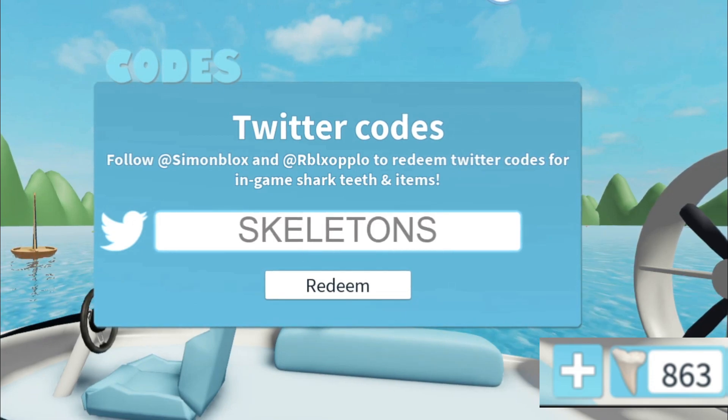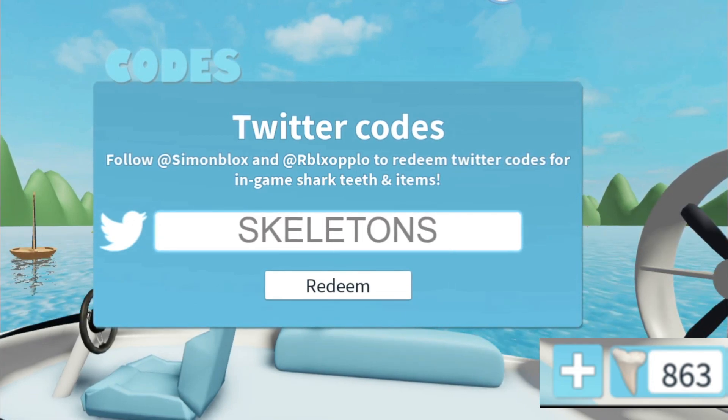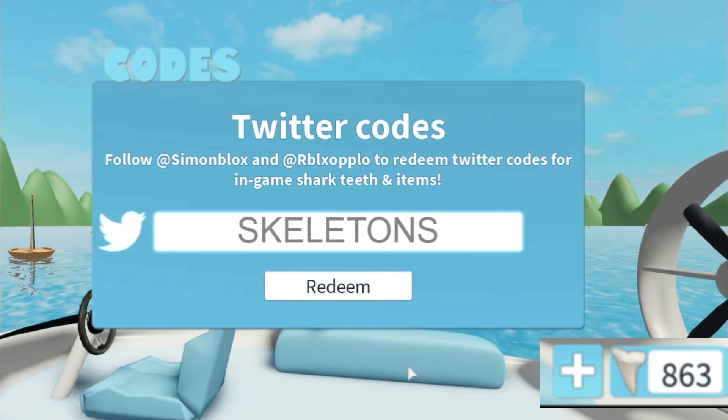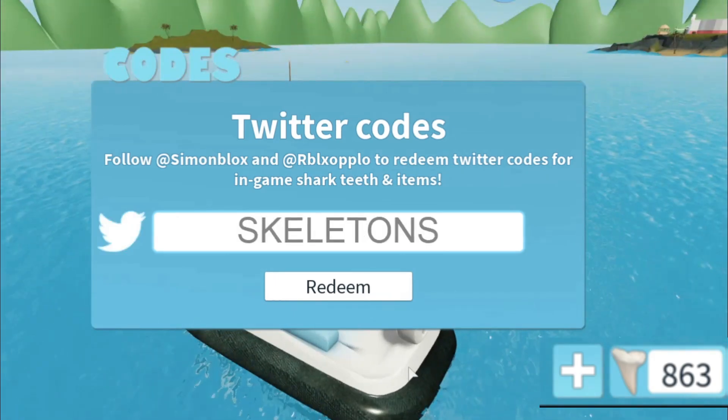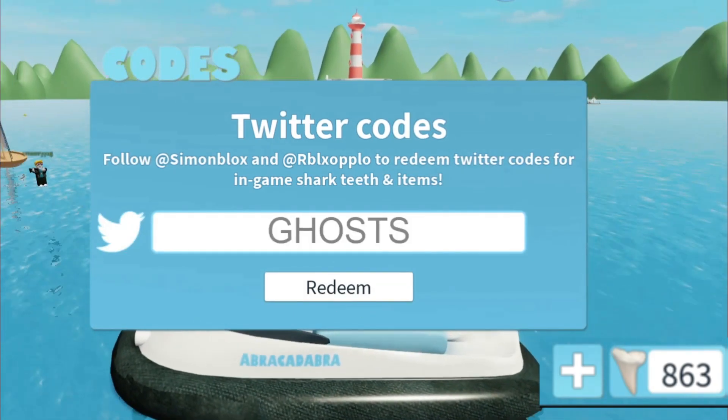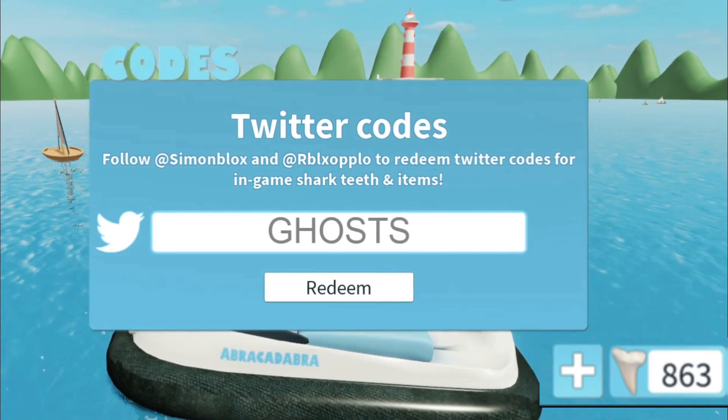Here's another code: 'still skeletons'. This is going to give you 50 shark teeth. And the next code is 'ghost', and this will also give you 50 shark teeth. Let's just redeem that.